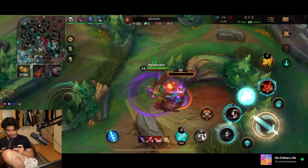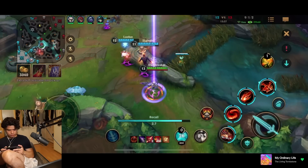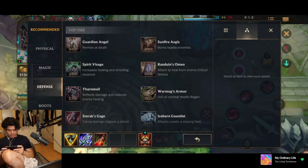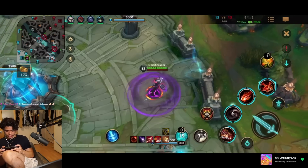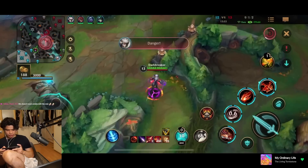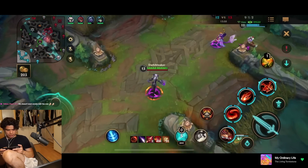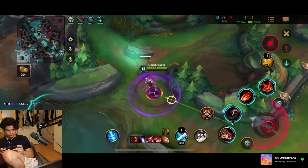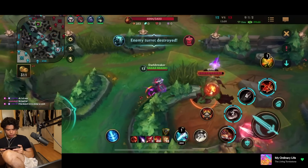Oh they're fighting — unlike what I'm seeing. I'm actually so strong now, I can just run them down. I have 400 stacks as well. At 400 stacks, every ability is evolved and you just do so much damage. Darius is going to come up, he's going to split push. I think I'm going to go topside. Just do 1-3-1 — he pushes side lane, I push top lane, they push mid lane.